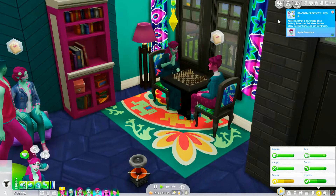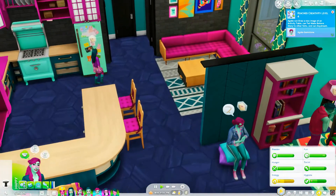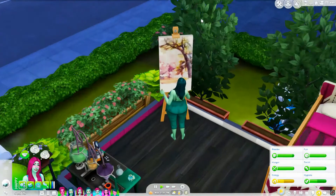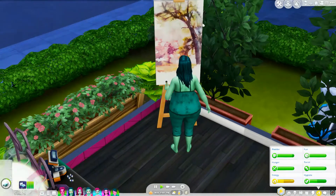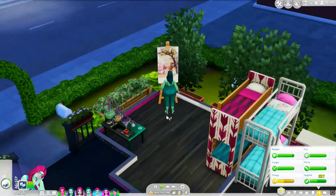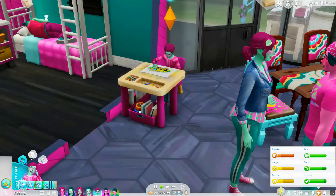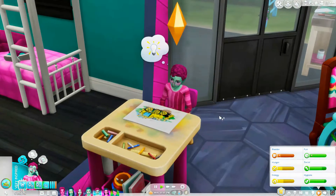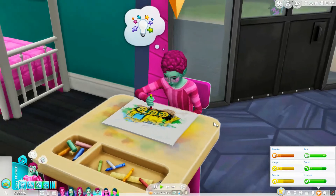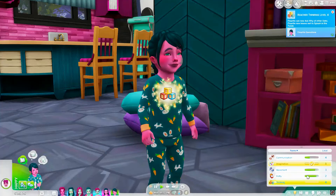He reached creativity level four. Florite, don't ask for potty help, but you can go potty. It's like Gemma's painting all new paintings — she's been painting the same three forever and she's been level ten painting for the longest time. Little Florite, so cute — you probably didn't level up your potty, but you are close. You got level four logic thinking, aka logic for babies.